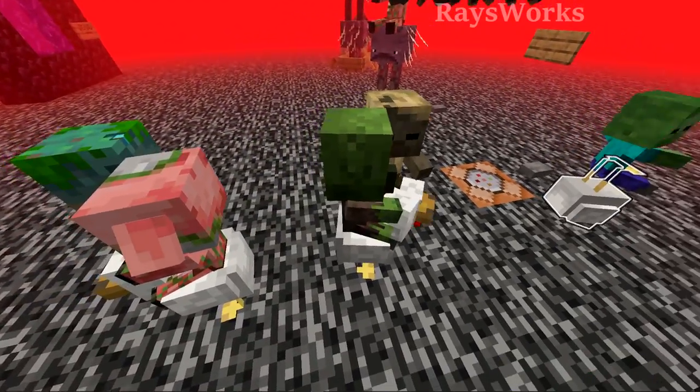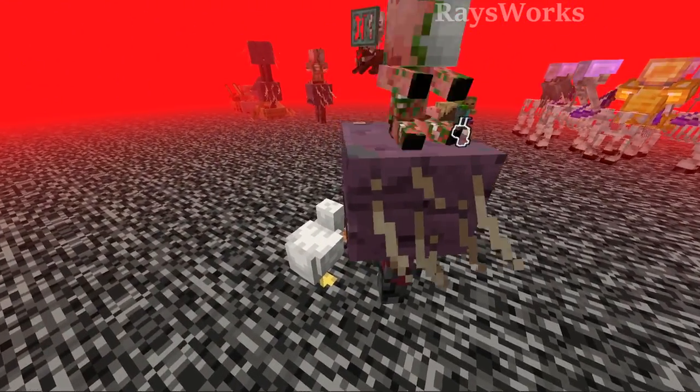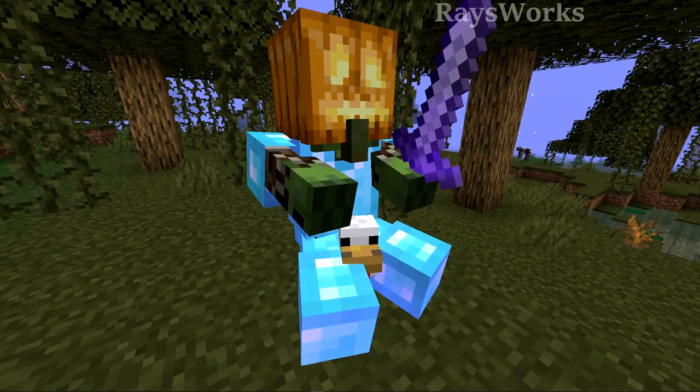Chicken jockeys have the most variations out of all jockeys. They can even spawn on top of striders, but the chicken will fall off. But as the saying goes, the devil is in the details.